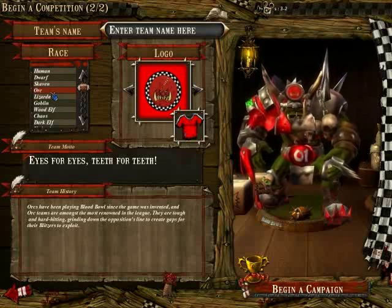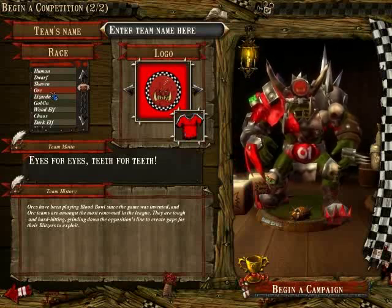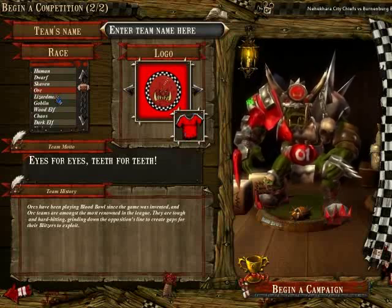Orcs are another choice that is pretty nice for new players, since they have a higher movement than Dwarves, but lower than most other teams. However, they do have strong players — the Blackhors — which are really good to hold a defensive line. They also have a possibility to use a passing game, but they're not really good at it.